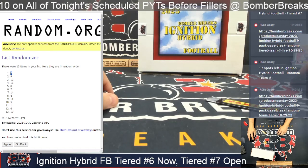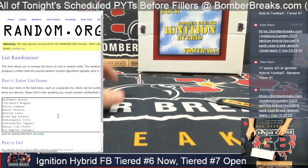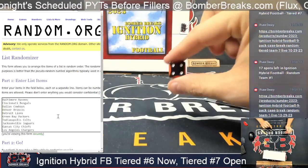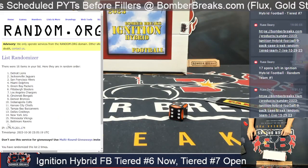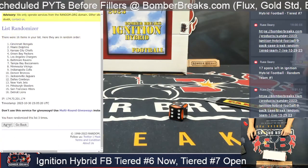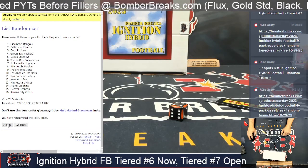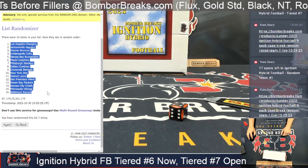Next up we've got our tiers. Tier A goes from the Baltimore Ravens down to the Tampa Bay Buccaneers. Three plus a four is seven clicks. After seven clicks we've got the LA Chargers down to the Baltimore Ravens.